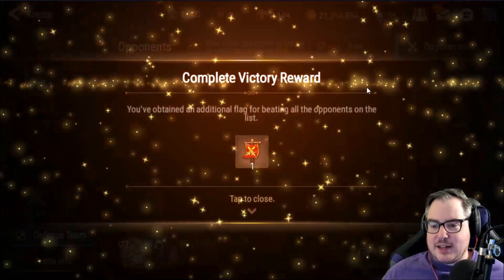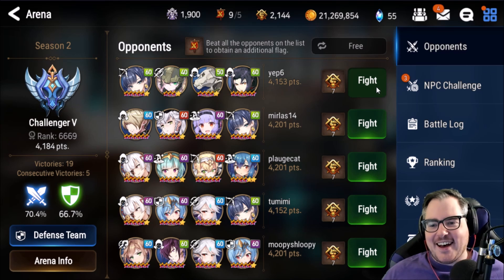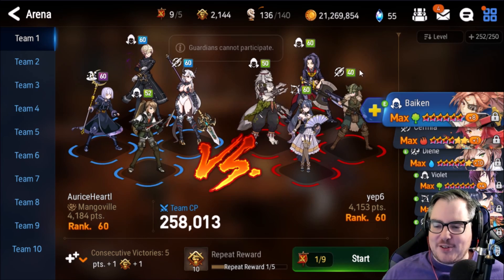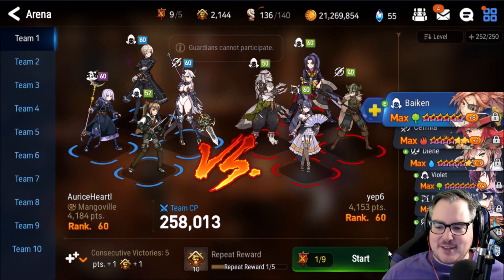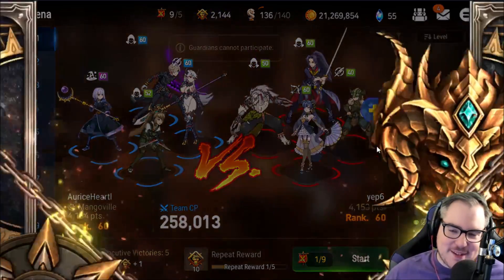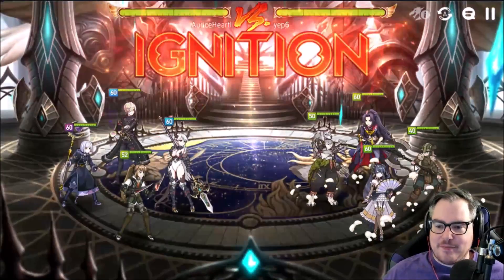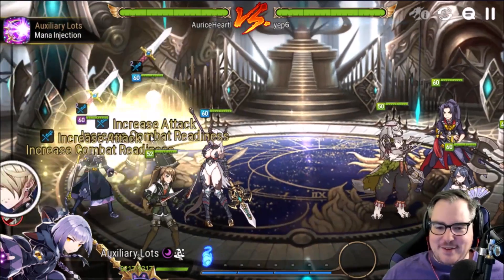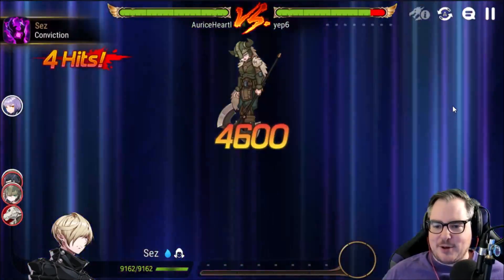We're just going to go down the list. I should not attack this guy — there's no way. A level 40 Helga, so they've got two or three speed imprints — but I said I was going to attack everything, I can't just let a pure green team go. We just attack the Helga because even if we don't crit we're going to kill her.